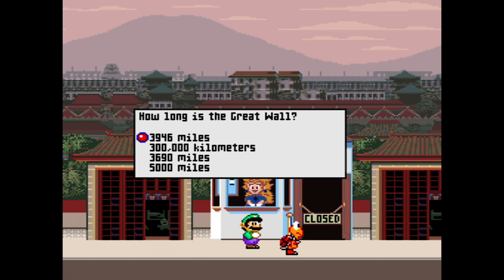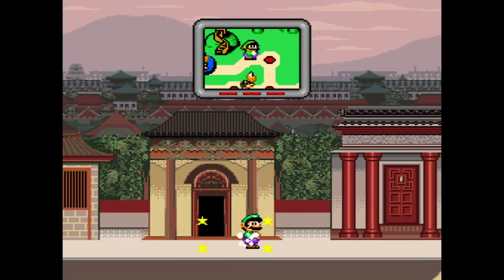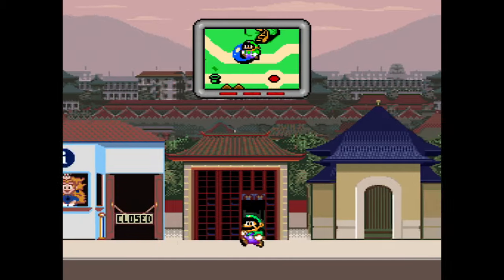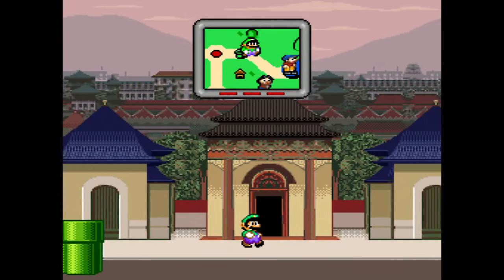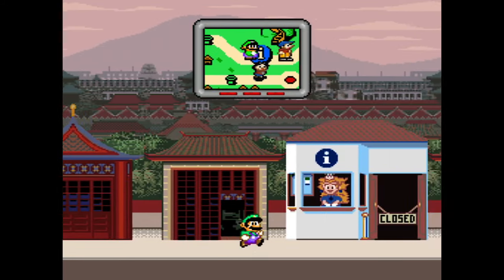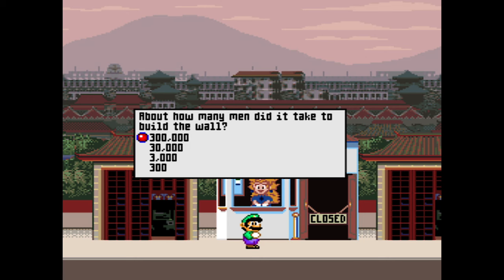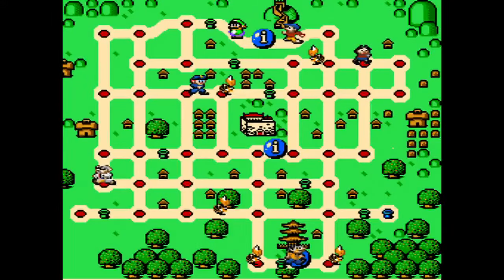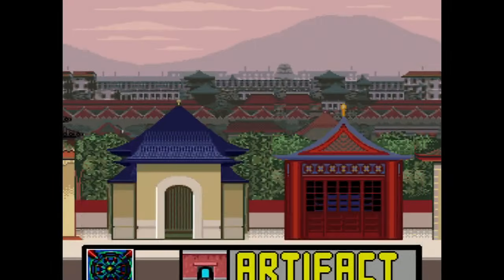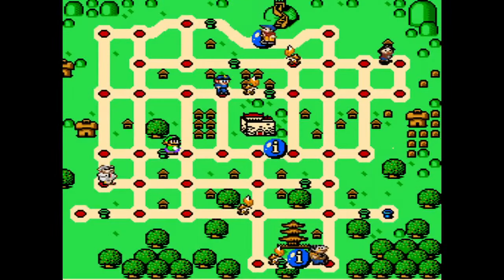How long is the Great Wall? 300,000 kilometers — that is wrong. Here I was thinking that would be correct, because it's the only one in kilometers. We gotta wait it out a bit more. How about 3,946 miles? How many minutes did it take to build the wall? A lot. I wish City Map was tied to a hotkey — I have to go to the menu.